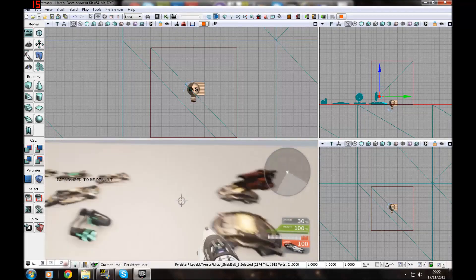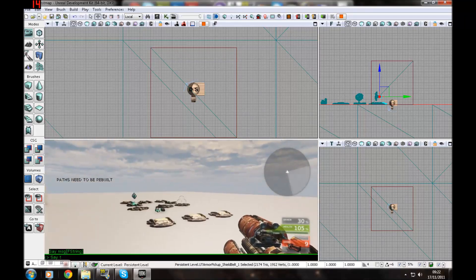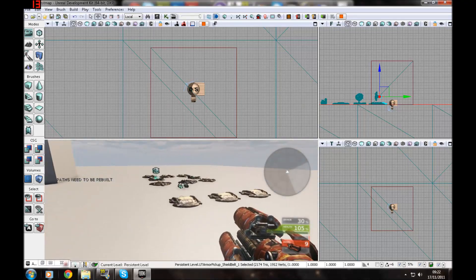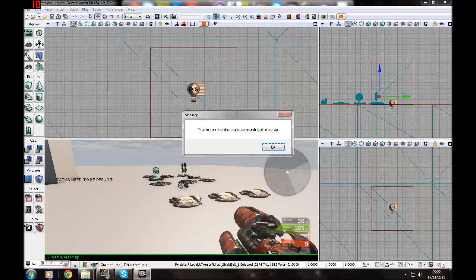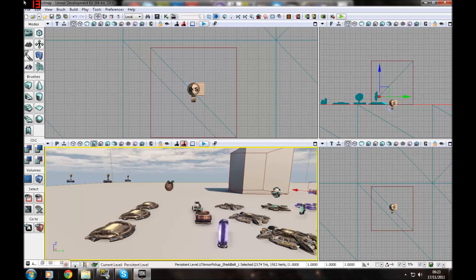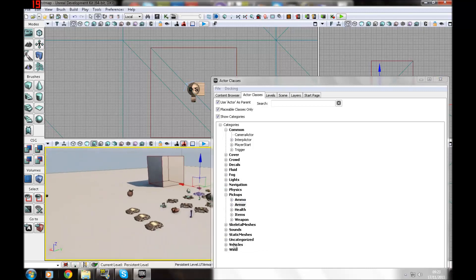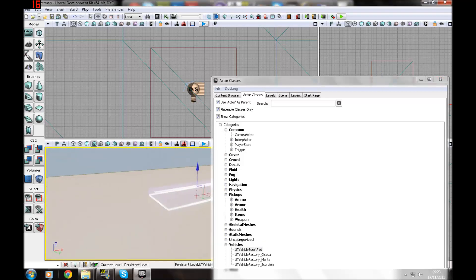Now let's look at health. There are different types but you can't change the health values without going into the script files. Add in super health, a health vial, and a health pack. The vial gives 5, the health pack gives 15, and the super health gives 30. Press play — only one may show up if you haven't rebuilt paths, but the health vial works. Check the HUD at the bottom right and you'll see 105% health.